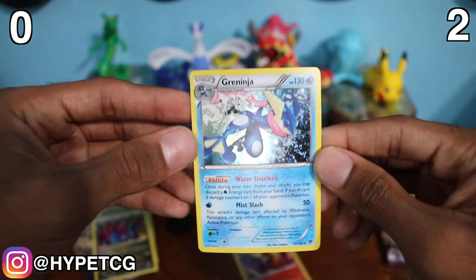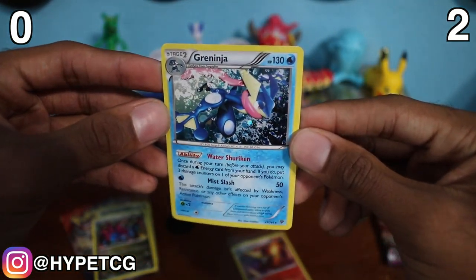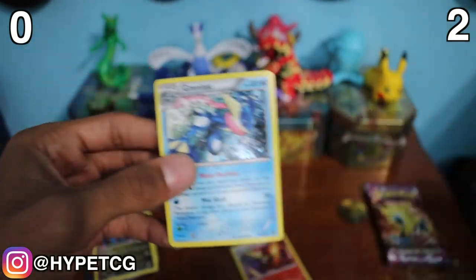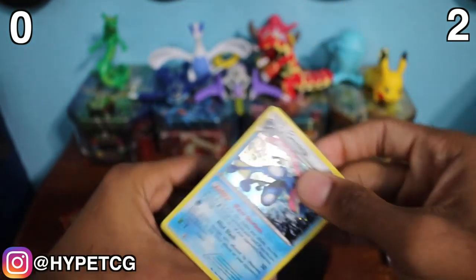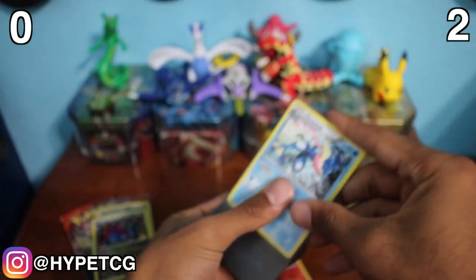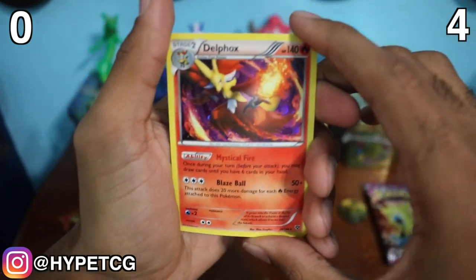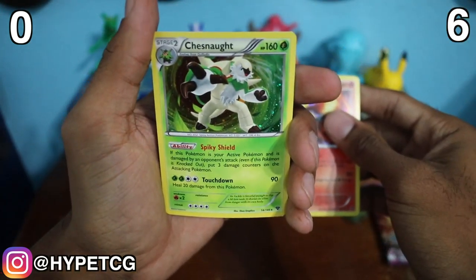Each box comes with three foil cards. Starting with the three Kalos starters, we have a Greninja right here — you can see the holographic foil right there on that card. Let me go ahead and put this one in a sleeve. The other two cards are actually in this package right here, so let's open this up. We have a Delphox and a Chesnaught. Let me go ahead and sleeve both of these.